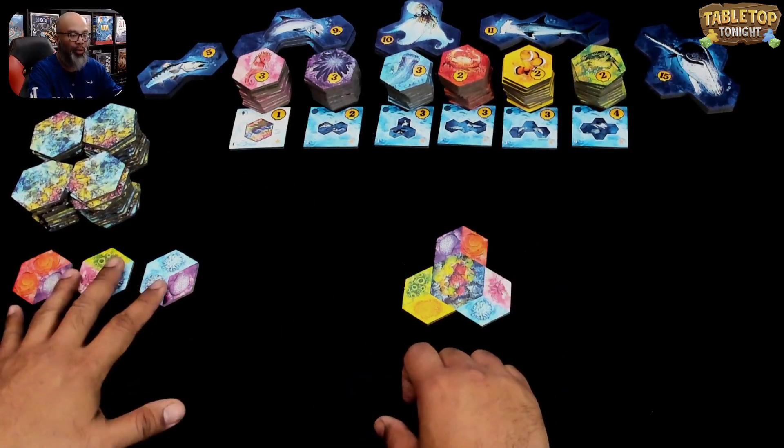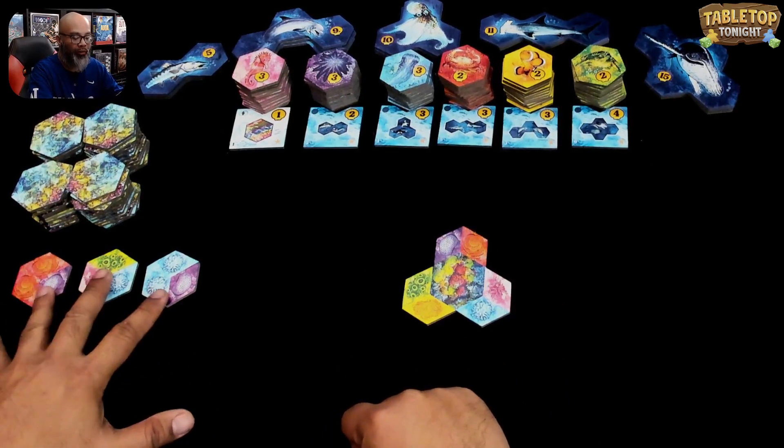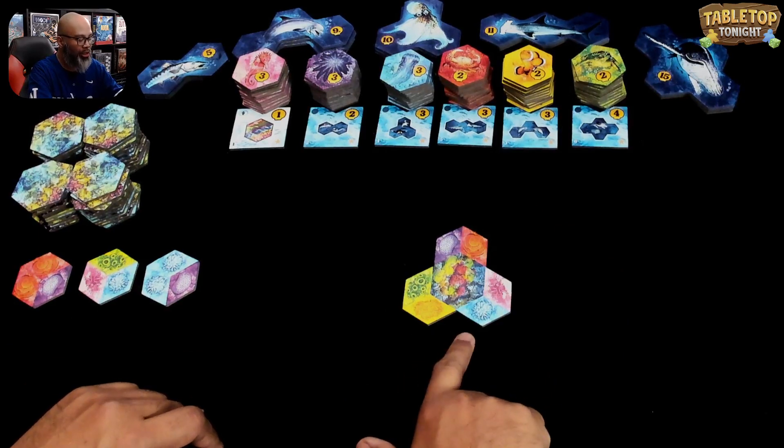On your turn, it's very simple. In the solo game, things are very similar to the multiplayer game where you have a market of coral here. You're going to choose one and place it on any matching side.